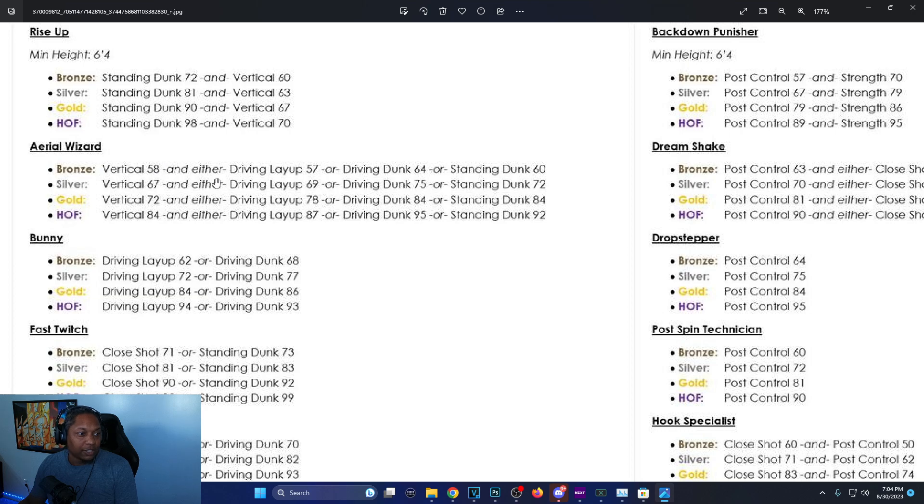Aerial Wizard: bronze vertical is 58 with either driving layup 57, driving dunk 64, or standing dunk 60 — a lot of different options. I'll let y'all read through those. Hall of Fame is a vertical of 84 with driving layup 87, driving dunk 95, or standing dunk 92.